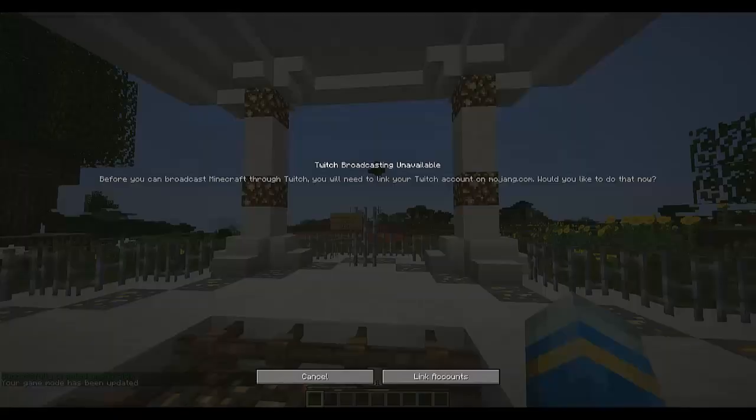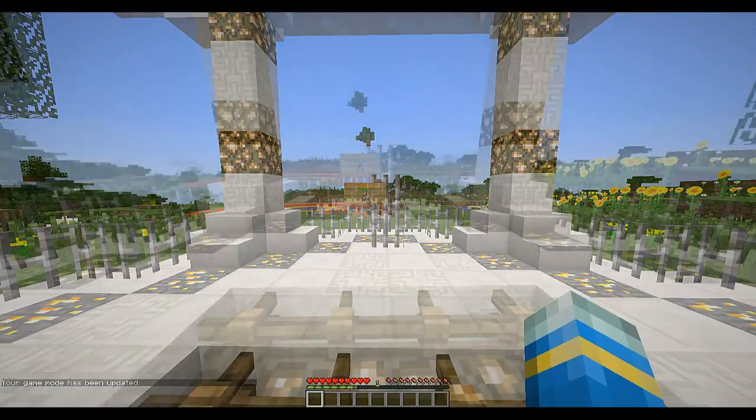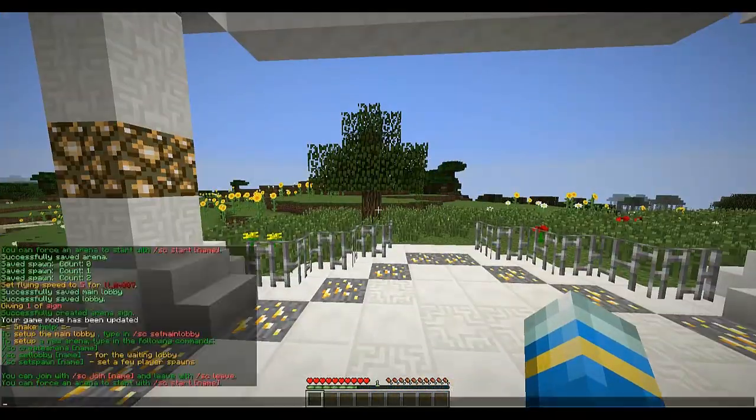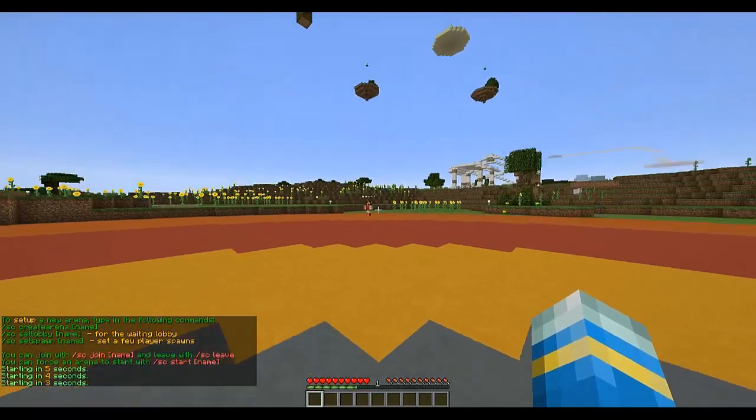If I right-click the sign it will teleport me to the lobby. I'll get my other account to join — now there are two of us in here. You can actually force start with 'sc start whitey' and it will start the game.